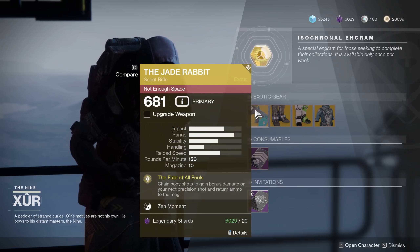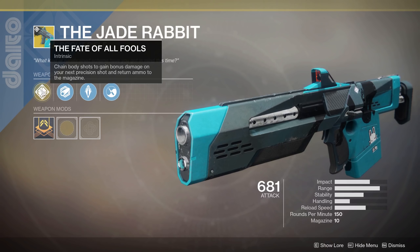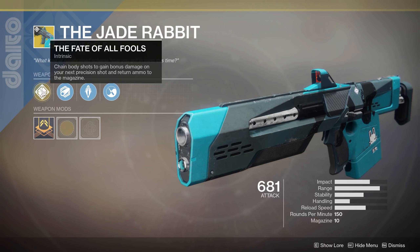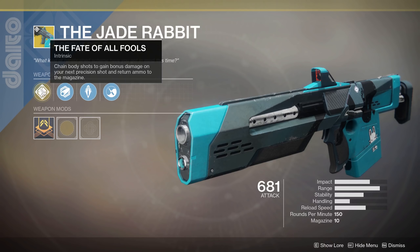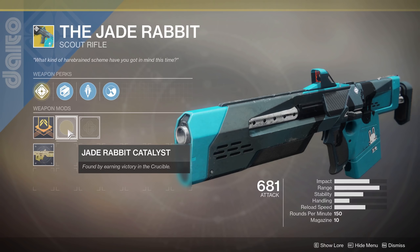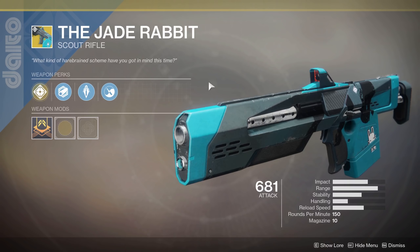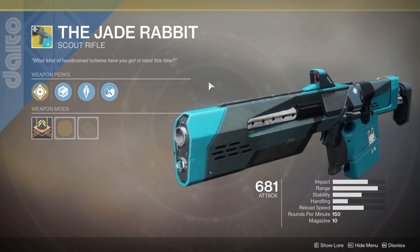Today we've got the Jade Rabbit — your classic scout rifle. Chain body shots to gain bonus damage on your next precision shot and return ammo to the magazine. In theory it's kind of fun: a couple body shots, then your next precision shot gets more damage and you get ammo back, so you can keep that cycle going. It wasn't the biggest bonus in damage for me, especially in PvE — it's not really going to make much of a difference. It has some cool looks and ornaments though, and the catalyst is pretty good — comes from Crucible. You get polygonal rifling for stability, armor-piercing rounds, and Zen Moment.